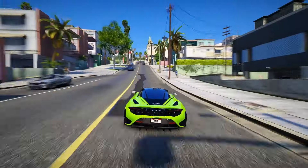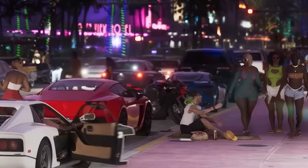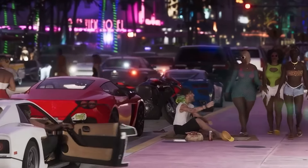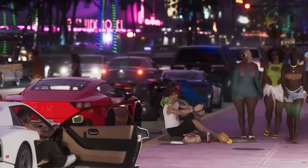Feature 17: There's a bunch of interiors waiting to be discovered in GTA 6. One cool spot making a comeback is Escobar International Airport, giving us those Vice City vibes. Exploring the airport could unlock a load of side missions, opening up endless possibilities for adventures.